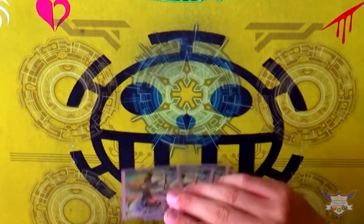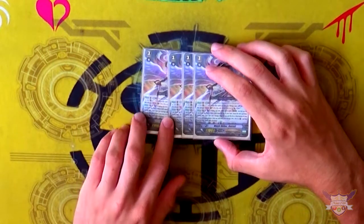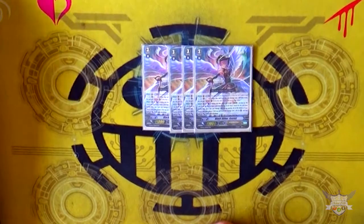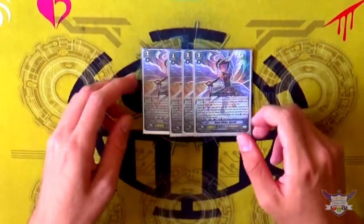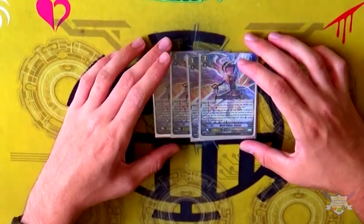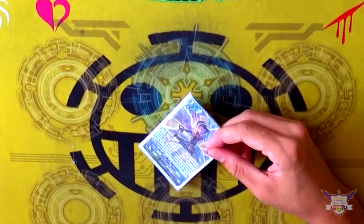I'm running 4 of the obvious Black Shiver Gavrail, who's the main grade 3 of the deck. You should probably know what she does by now — GB2, whenever a card's put in a damage zone, plus 2k to the front row, and on stride: check plus 1, top 3, move a card to damage, call a card from damage. It's a really great card, potentially one of the best GB2s out there because of its defensive and offensive potential. I run her at 4 because she's the main card.